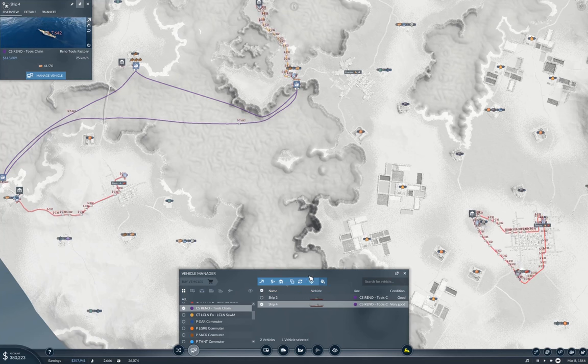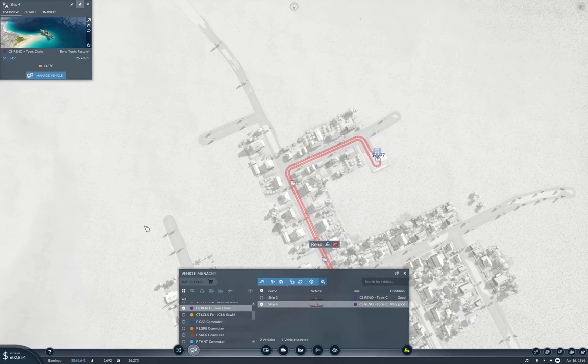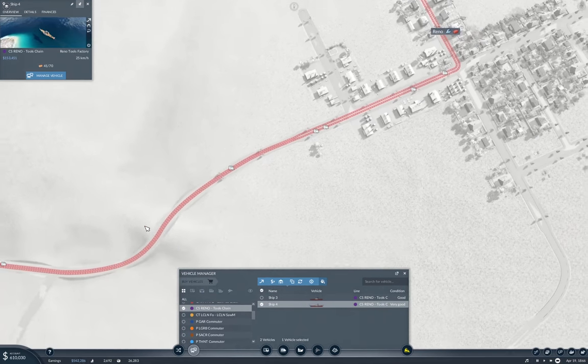Not enough money yet. I want to get four boats on there just because of the length of the line, to get a more steady income. This boat is up 150K, so we definitely make money on that. We're making money on the delivery into Reno as well—that's good.